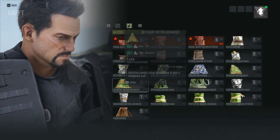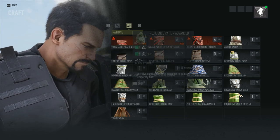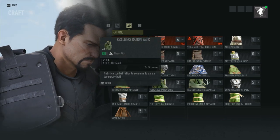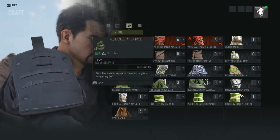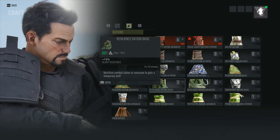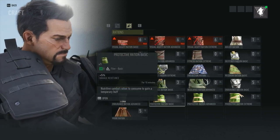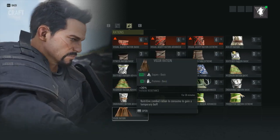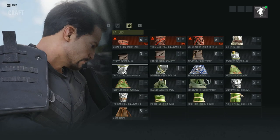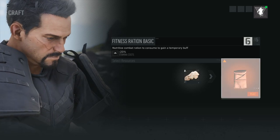While scrolling through these rations you can see the different effects: five percent reload speed, injury resistance which actually goes up from basic to extreme — like I said some of them do — stamina reduction, throwing speed, fatigue resistance. A lot of it is useful; I would just like to see a little bit more added to the extreme. But even some of the basics are good.